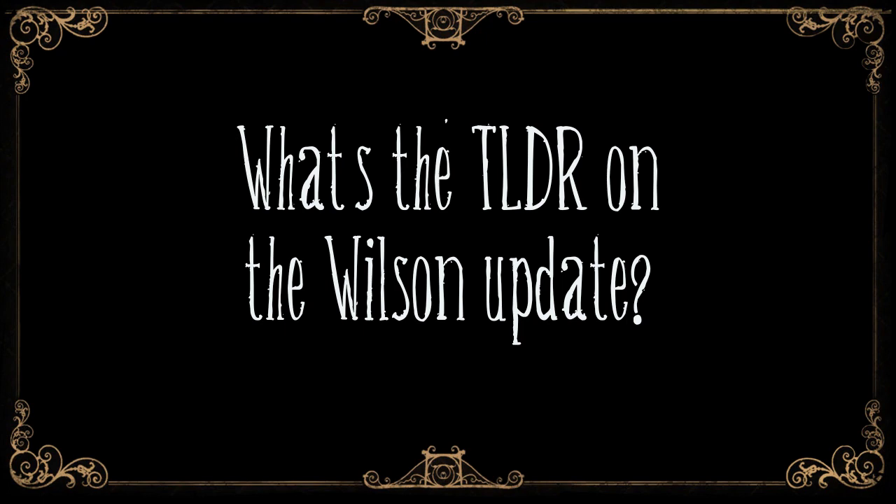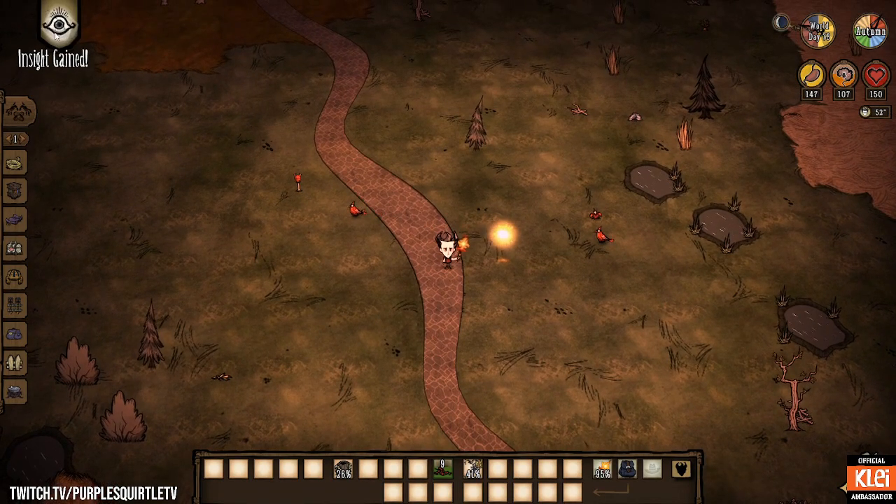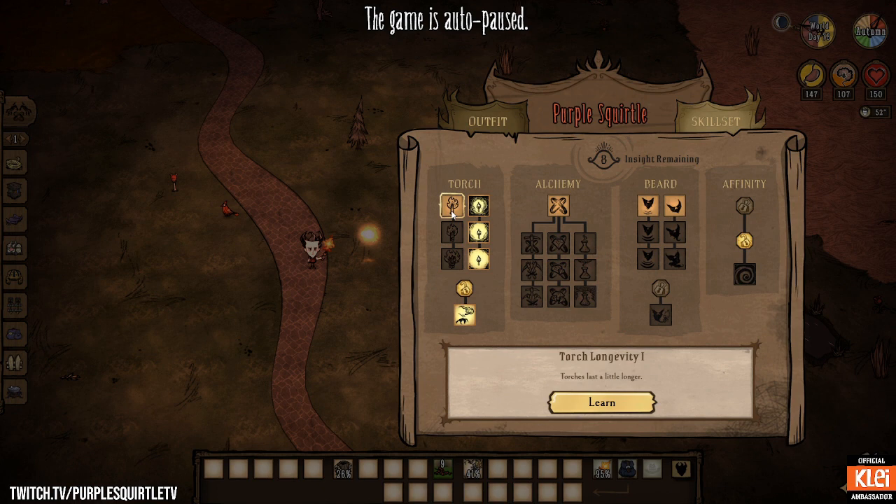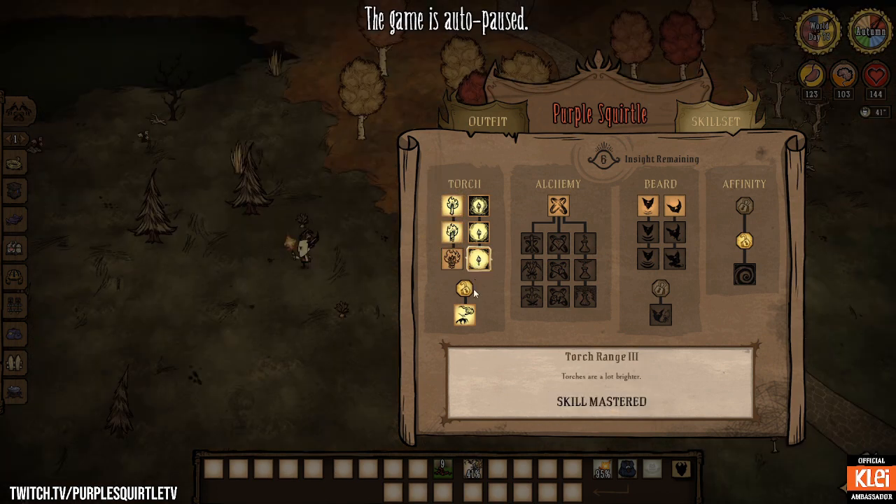Hello YouTube! What's the TLDR on the Wilson update? After so many days gone by, Wilson gains insight points, which allows him to become a better scientist. Your insight points can be spent on skills, making you a little bit better of a survivor each time. You can choose to spend your insight points how you want.